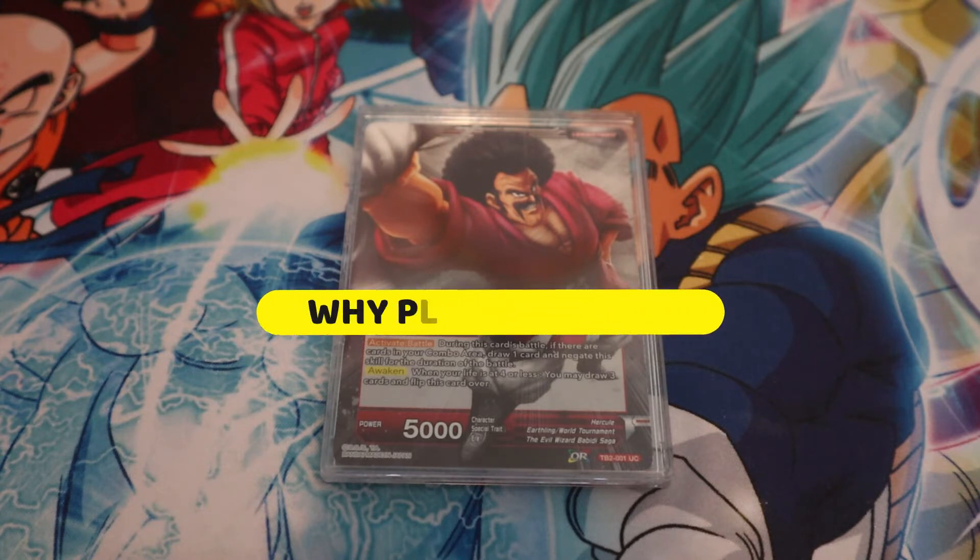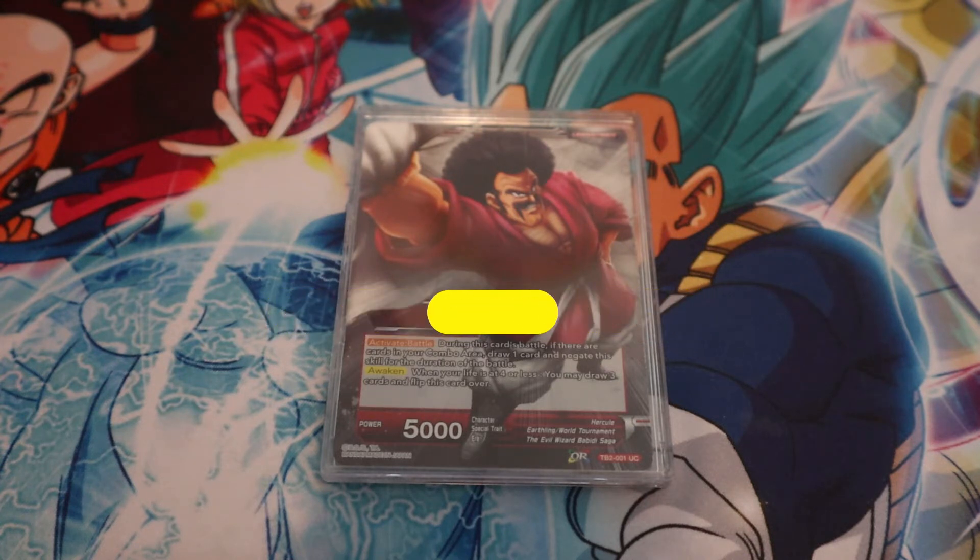Why play this? Basically we are in an era where there's no Janemba mill and no Shenron Gojita. These were the decks that really hindered Hercule from being viable, especially with Janemba milling out a lot of your cards in a 50-card deck. Against Shenron Gojita, sure you could get a great hand size, but then they'd drop the Gojita 7 and wipe your hand of 13-15 cards. So it's a great time to try this leader out, given the variety of decks in the current meta.